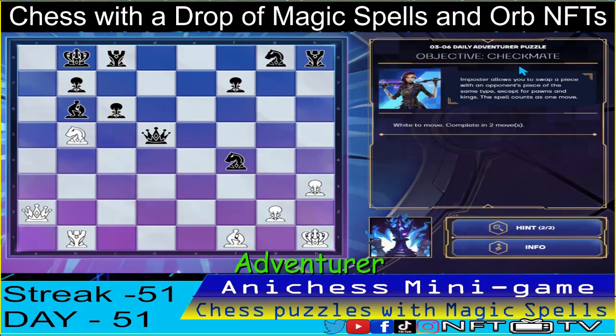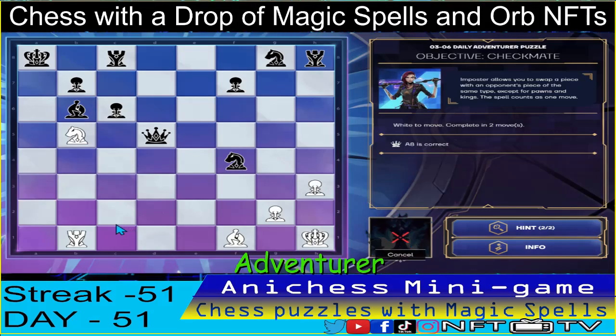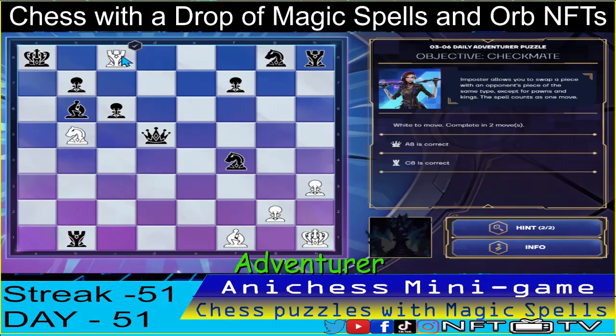For the adventure level, we have the objective checkmate, completed in two moves using the imposter spell. So the knight here is positioned well, retaining both. Our first move is to sacrifice the queen and move to a8, check. King will be forced to capture. And then we use the spell, imposter, and swap places with the rook in c8 — and that's checkmate guys, two down.